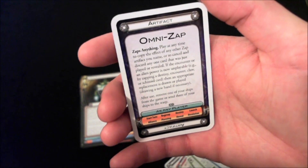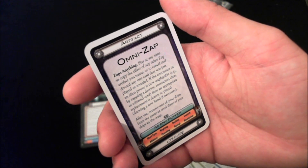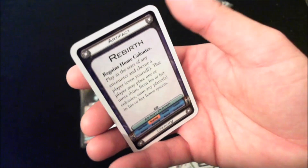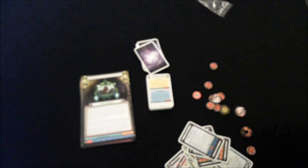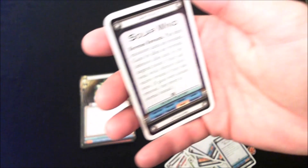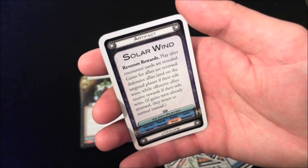New artifacts include the Omni Zap, which is extremely powerful — it can copy any other kind of zap card in the game, but once you use it you remove one of your ships from the game or send three to the warp. Ship Zap immediately zaps an opponent's ship back to the warp. Rebirth lets you choose a player who may place ships from colonies onto their home system planets. Victory Boon gives the defender rewards equal to the number of their ships in the encounter. Solar Wind reverses rewards after encounter cards are revealed — defensive allies land ships on the targeted planet while offensive allies get rewards or deck cards.